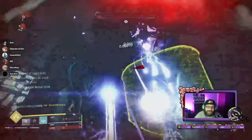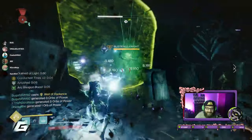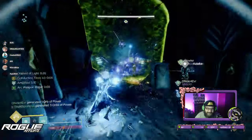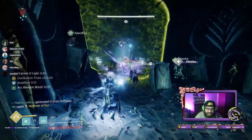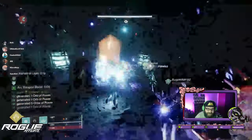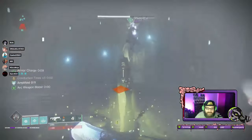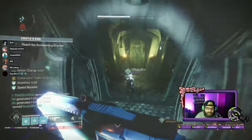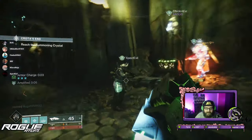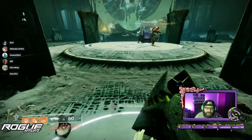Immediately following this, inside the shrieker hallway, we're going to get our second secret chest. This one requires a little bit of speed — the third person who grabs the chalice during the mechanic needs to deposit it into the reserve location as fast as possible before the door closes. If the door closes, you're not getting the secret chest. But if you do it quickly enough, the door will reopen and the chest will spawn.